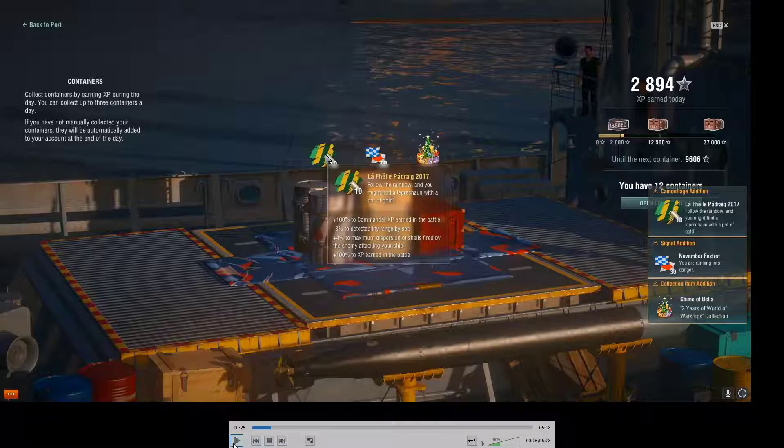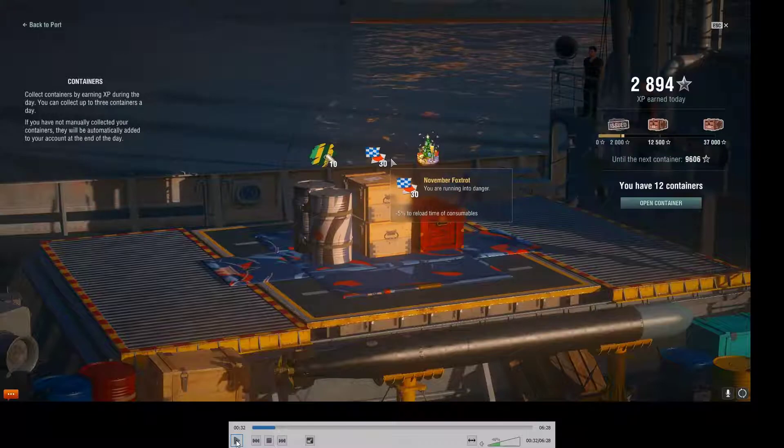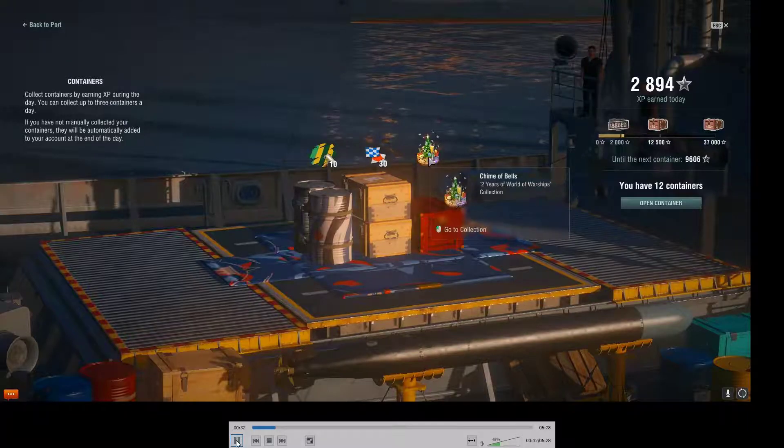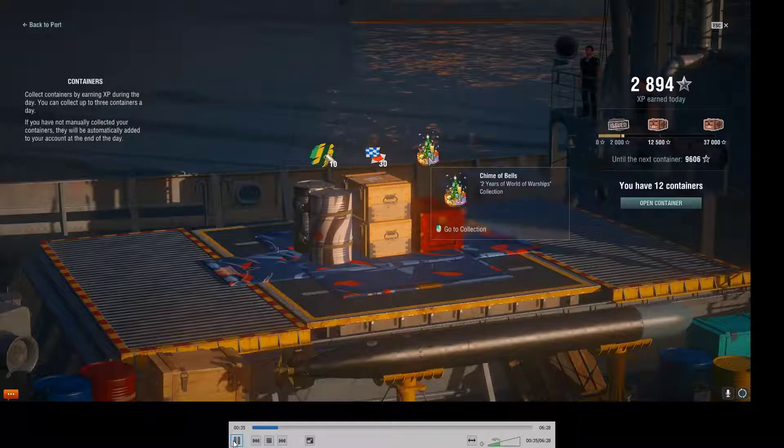I'm sure if you've played World of Warships for any length of time you'll recognize some of the bonuses that camouflage gives you. We also got 30 of those flags — reduces reload time of consumables by 5%. Then we got the little icon here, chime of bells. It took a while for me to figure out what these things do for you, because on this window it doesn't look like it does anything.